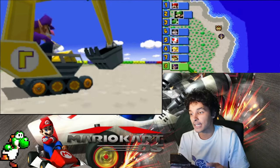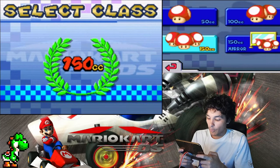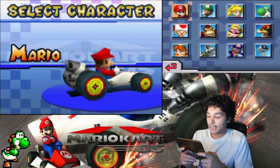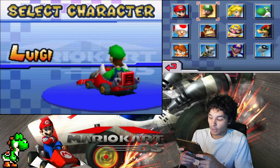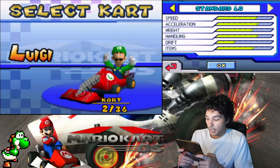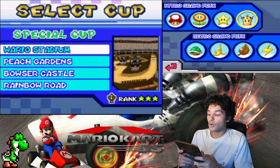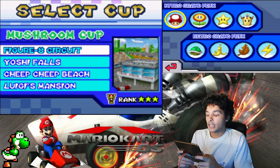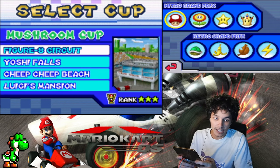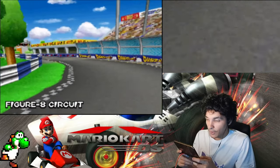Alright, grand prix 150. Previously we played as Peach, now it's time to be Luigi. Yeah, we're gonna be using Luigi. We could use any character we want since we unlocked every one of these characters. So let's use Luigi and we're gonna be using the Streamliner car. Starting with the Mushroom Cup - these tracks feature Figure Eight Circuit, Yoshi Falls, Cheep Cheep Beach, and Luigi's Mansion. Let's get this going!